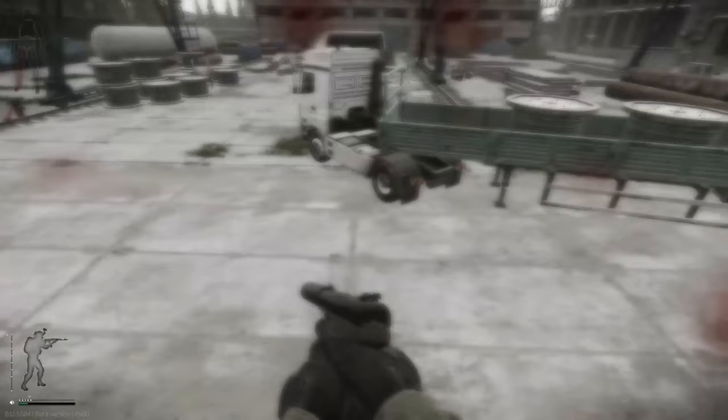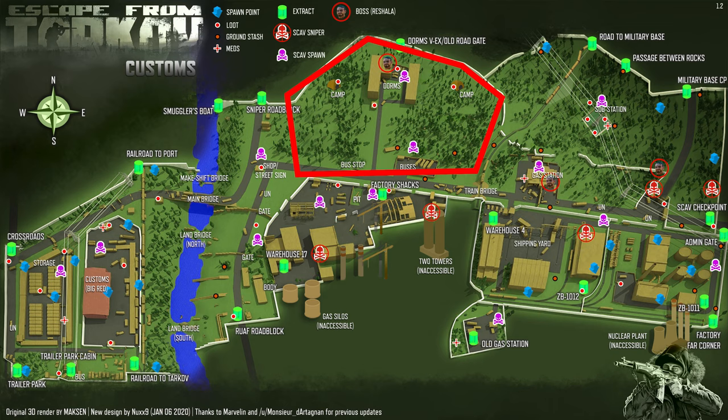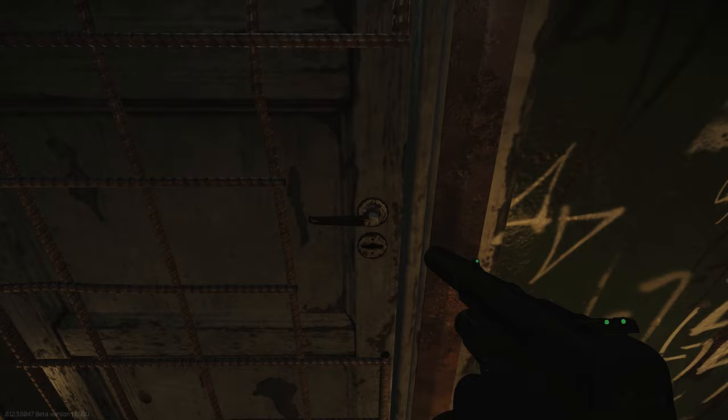You can also jump the barbed wire at the pipe next to the gas station, and also the wall right there if you get up on the rubble. The big danger areas for this map would be the dorms along with the woods around it, the river, and the gas station. The scav boss Reshala spawns mostly in the dorms and the gas station, but can also be found east of the gas station around the checkpoint tower.